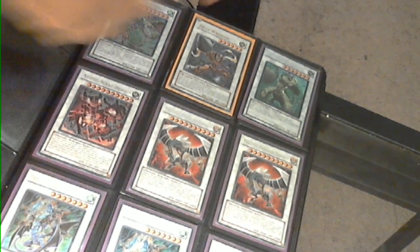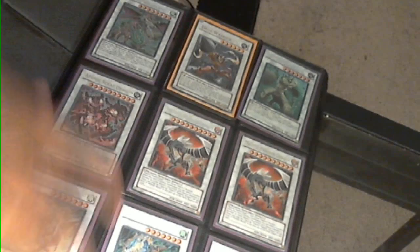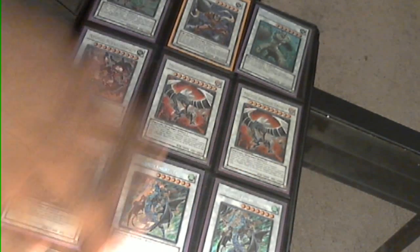Dragoonity Barka, Ultra Drill Warrior. Landois, Atomic Scrap Dragon, 2 Maleficar Paradox, 3 Dragoonity Tridents. Formula Synchron. Ultimate Axon Kicker, 2 Vylon Deltas, 3 Exteriors.